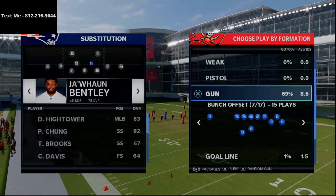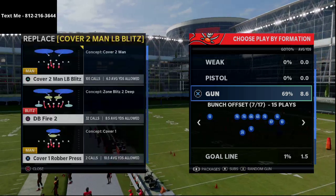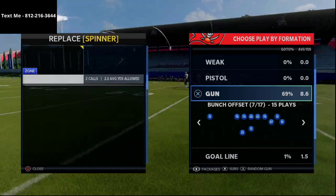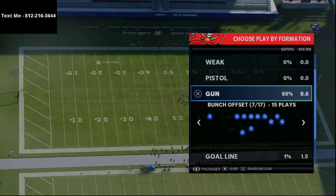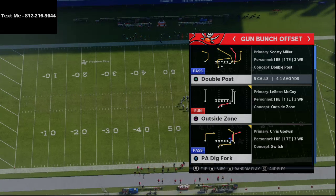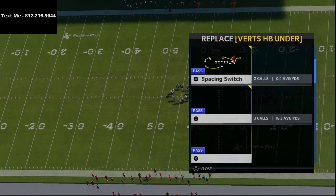I'm going to come out in the hardest coverage to beat for this route combination — in my opinion that's the cover two man. This route combination destroys zone and against man coverage it doesn't struggle either, but if they were going to do something to try to stop you, that would be it. So I'm going to set some audibles here.